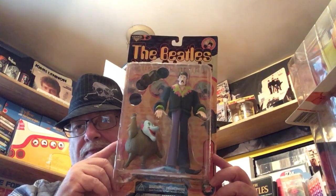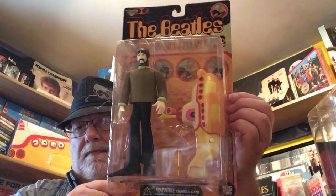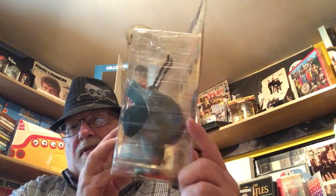There are technically four sets, even though one of them is a reissue and repackage. The first ones came out in 1999. This is John and Jeremy from the first set — all the backs are the same. Then I have George in the sub, and Ringo in the blue meanie — that was the biggest package there was.